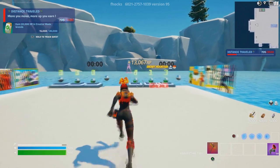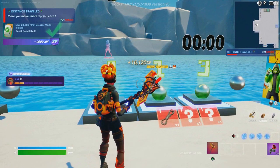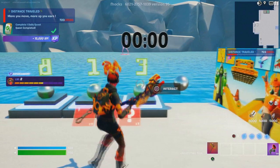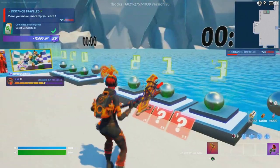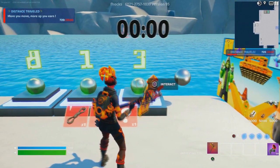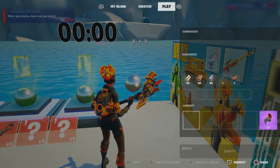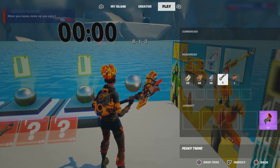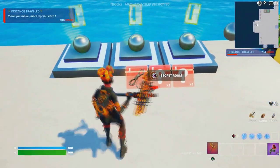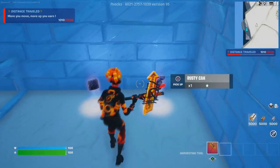Now we're going to go to the right side and enter the next code, which is 813. Once you enter that and activate it, you'll get yourself some rope. Then head to the secret room and go inside.